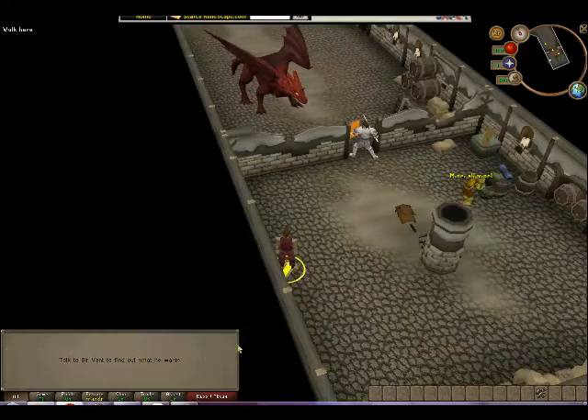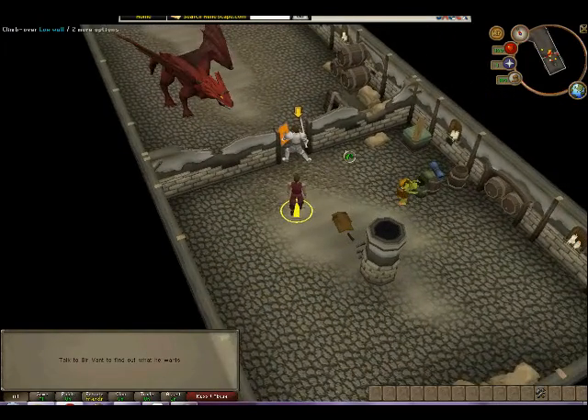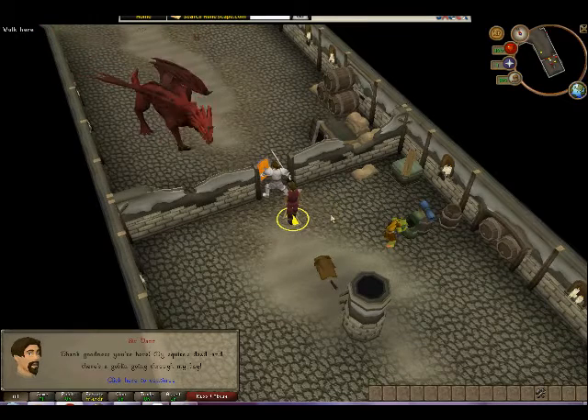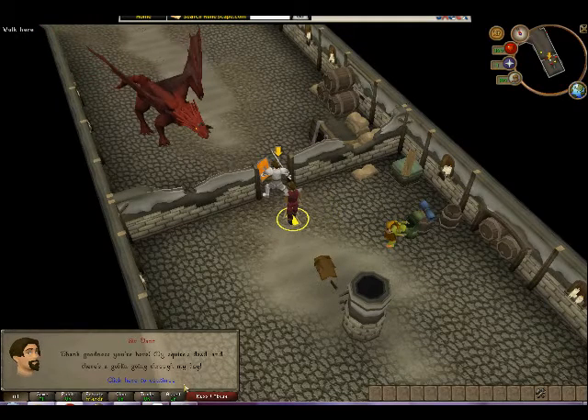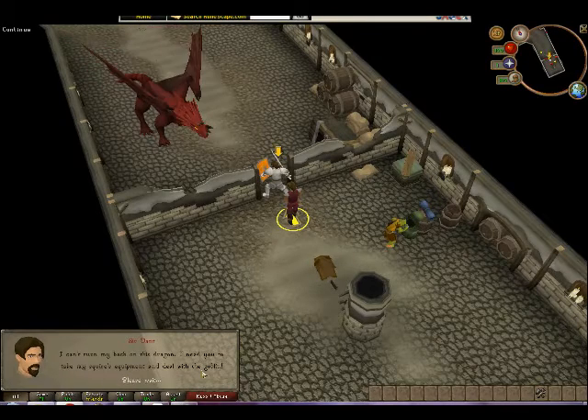Help yourself, dumbass. Let's see, what do you want? You're being cornered by a dragon. Squire is dead! My god! He's having a terrible day. I need to take my Squire's equipment and deal with a goblin.